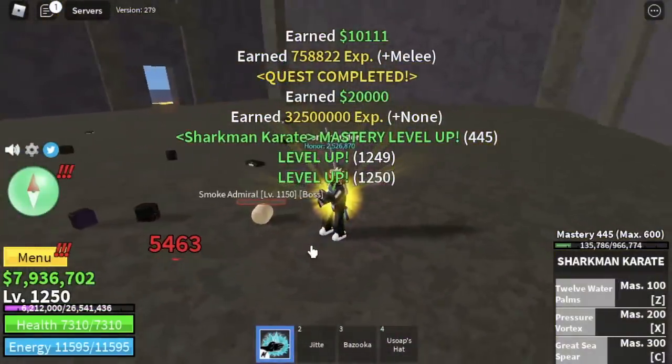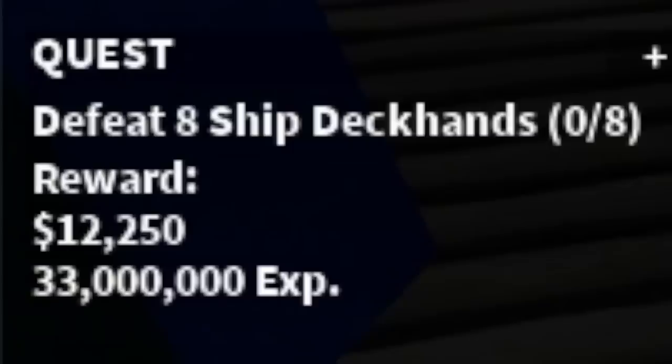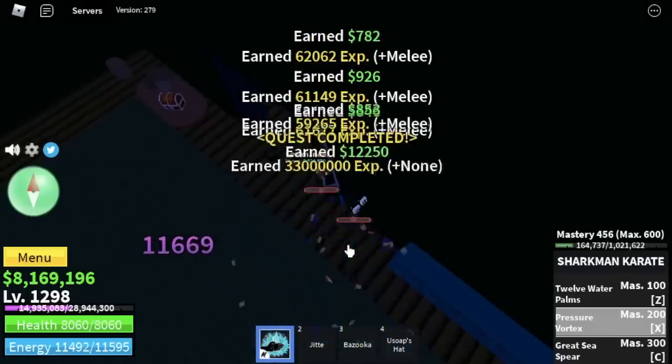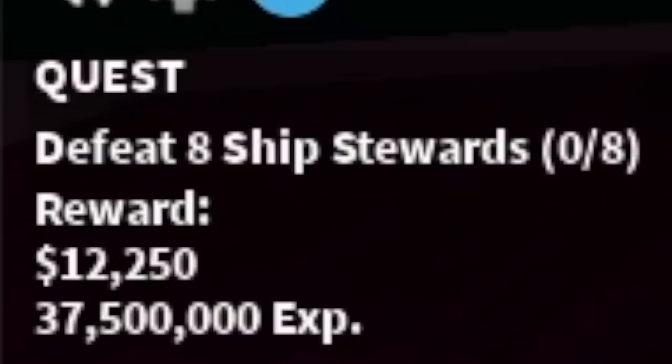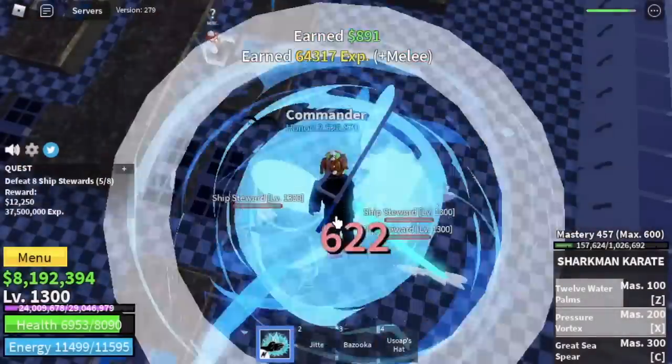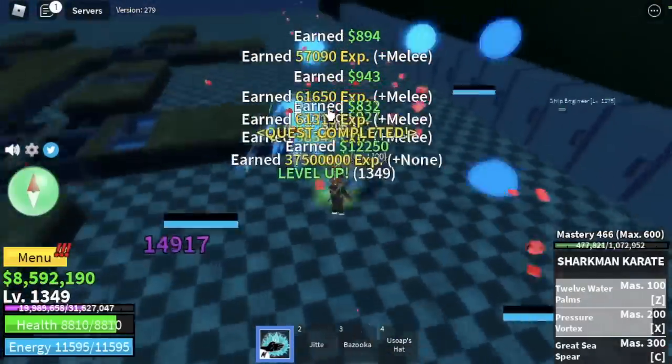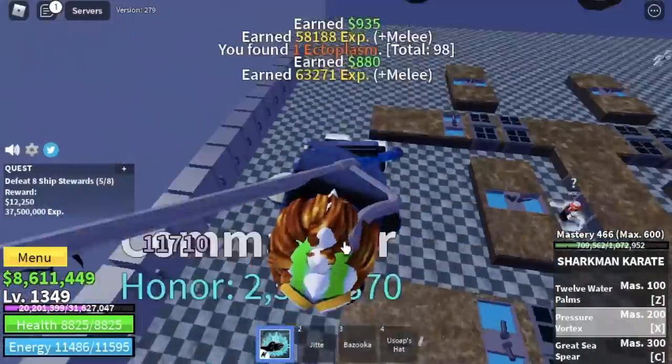For our next location — actually it's not an island — it's the Cursed Ship. Our next target is the Deckhands. Grind here 50 levels until you reach level 1,300. After that, next stop is the Ship's Stewards — another 50 levels. If you want to get the Gold Race, this is your chance; it is located here. We're going to leave here at level 1,350.